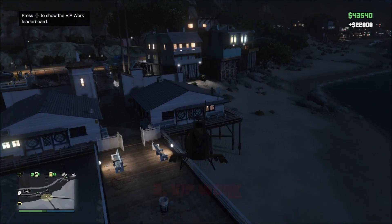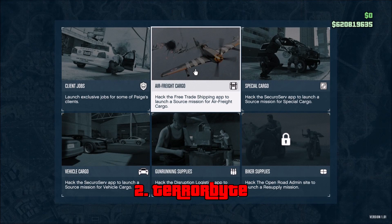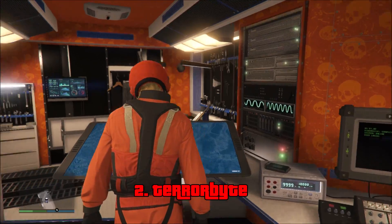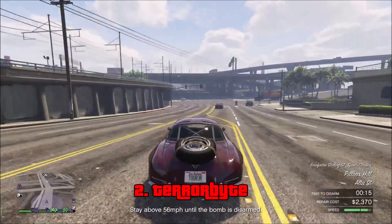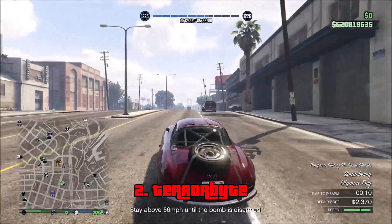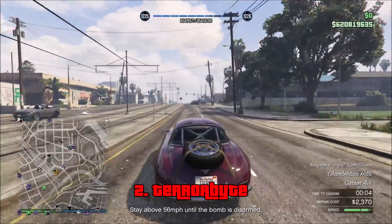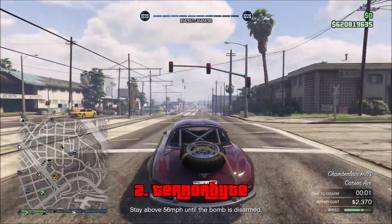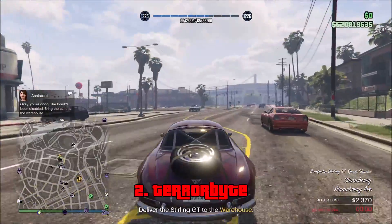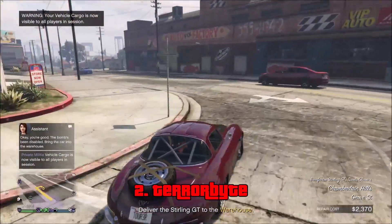Moving on at number 2, we have the Terabyte. This is one of the best things added to GTA Online, as it has so many different uses. The best uses are the ability to source CEO crates and import-export vehicles. You can spawn it from the interaction menu — it spawns a few blocks from you, and you can go to it and use it to spawn crates or import-export cars. The number one thing I hated about crates was having to go back to the office each time to source more.